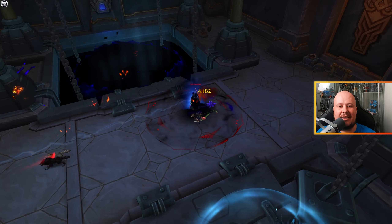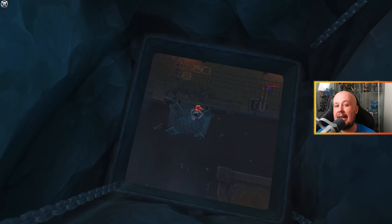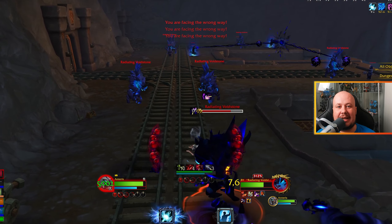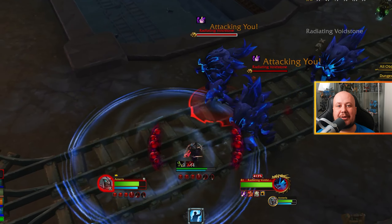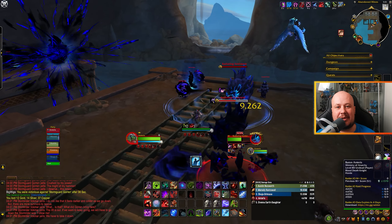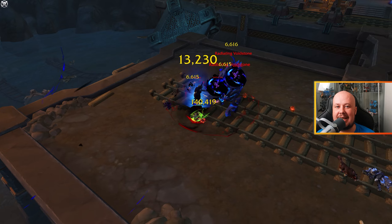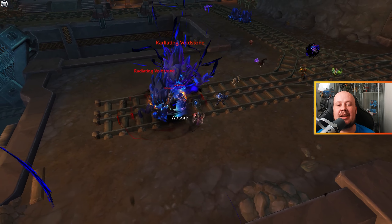With Gorin dead, make your way down the next hallway, clear out the easy trash pack, and jump down the elevator shaft to land in the water below. Now we're making our way through the void zone section of the dungeon. Climb up the slab to the side and begin fighting void enemies. Periodically, a random player gets a buff allowing them to summon a large circle that stuns and damages all enemies within it after a delay. If you get this while fighting enemies above 50% HP, drop the circle on your current group for massive damage and a stun. These packs can really hurt — take them one at a time, though coordinated stun circle usage could let you handle multiple groups.